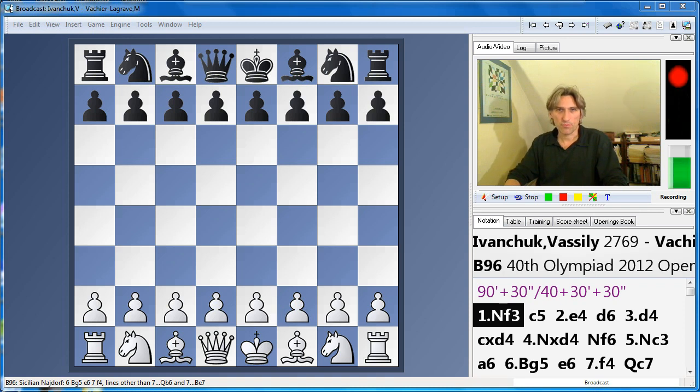Hello, this is Daniel King reporting on round nine of the Istanbul Olympiad. The tournament was blown wide open again today as the USA defeated Russia. So now there are four teams in joint first place: USA, Russia, China and Armenia.